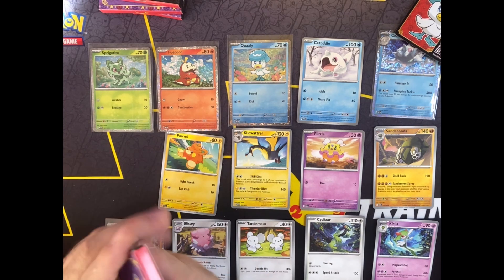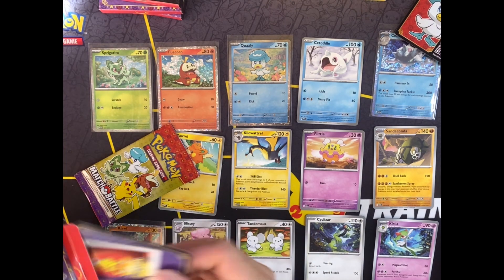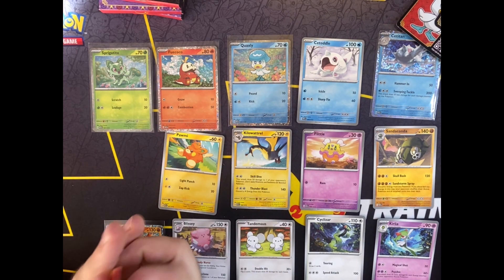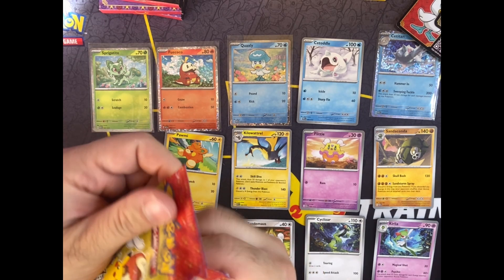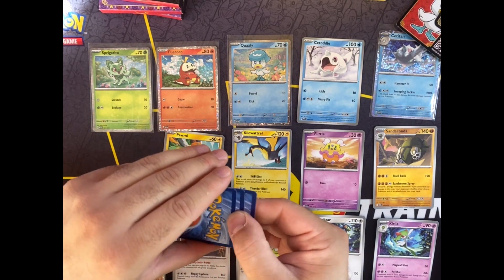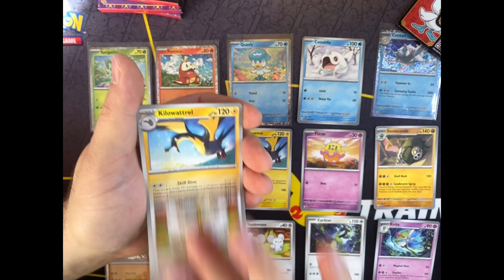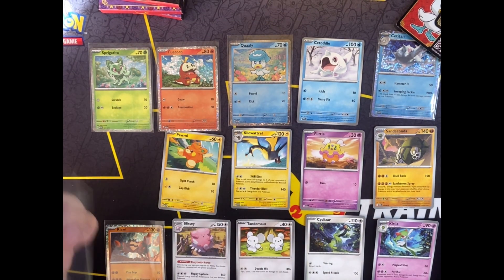Okay, let's keep going. Next pack. We have another Quoxley. This pack didn't want to open nicely. Hollow goes at the back, and we have Cyclozar, Tendermouse, Kilowartal, and a Cloth. No Pikachu.